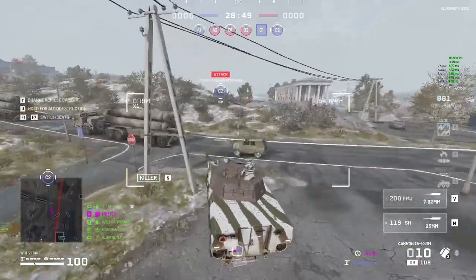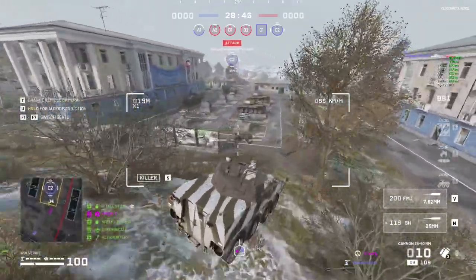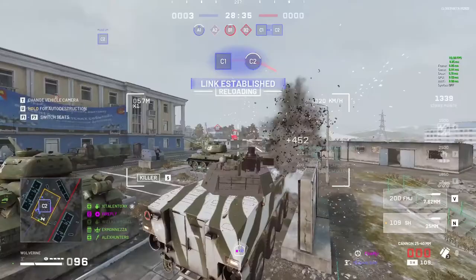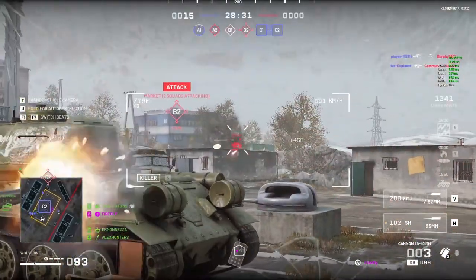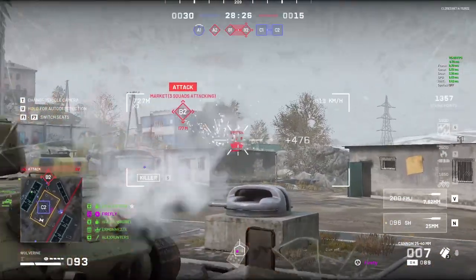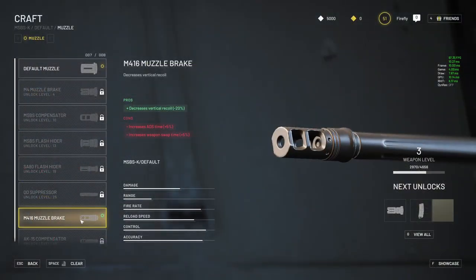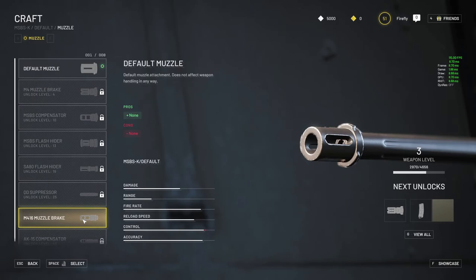Most of these default blueprints are actually decent and will make the gun a lot better than it would be for a while if you were to start from scratch. They're not supposed to be the best attachments for the gun, or else you'd have nothing left to grind for, but even a half-decent build takes away the frustration of having to grind the first few levels with iron sights and empty attachment slots, putting you at a disadvantage. If you like some of the attachments but not others, you can actually take off attachments you don't want, and they'll still be there afterwards in case you change your mind later.